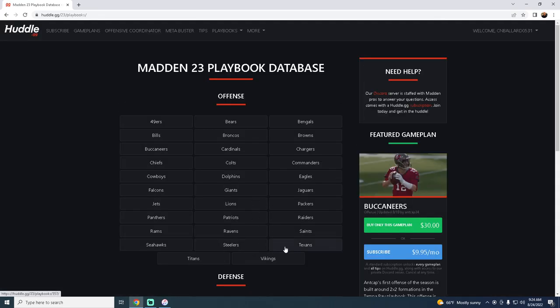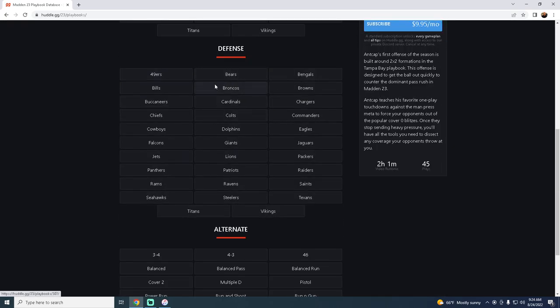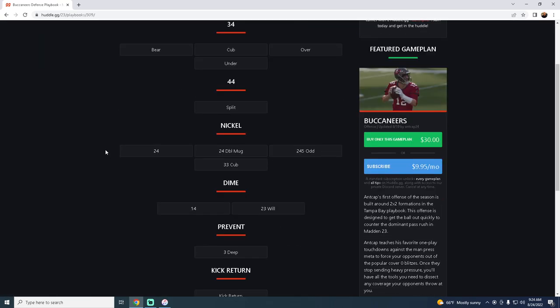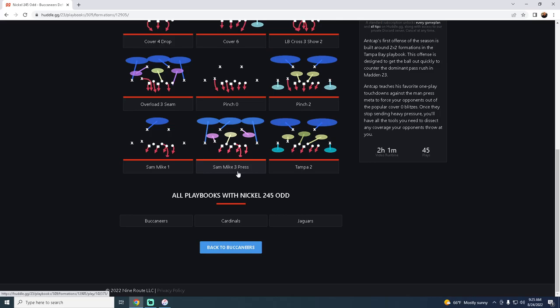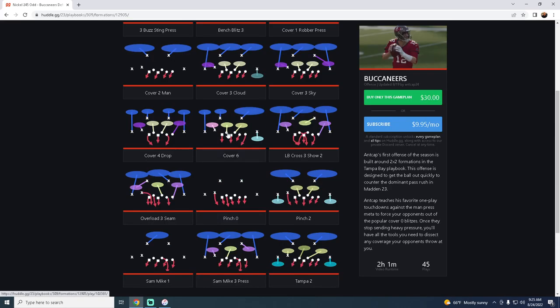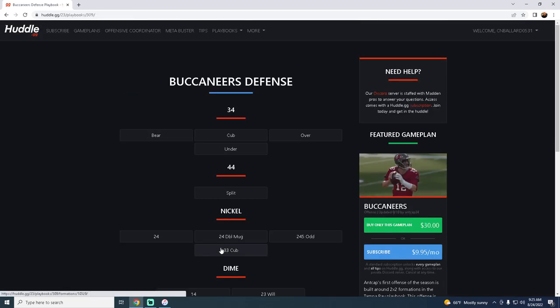If you like to run two-four-five odd, the Buccaneers playbook is something you can take a look at. It's definitely an honorable mention because of the two-four-five odd — if that formation is good this year, this is a good playbook; if it's not, it's not a good playbook. It is pretty solid this year, but I just think there are better formations this year than two-four-five odd, which is why I didn't focus on it. You're seeing a lot of similarities in what I'm looking for: some type of nickel and some type of dollar that is really effective.